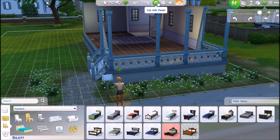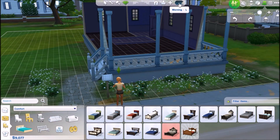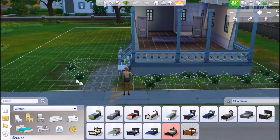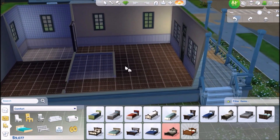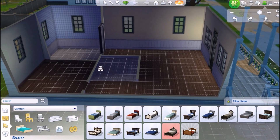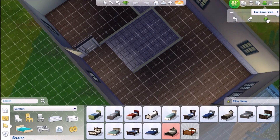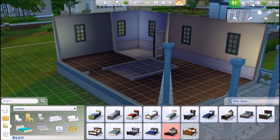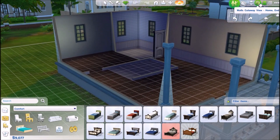This is the lot info panel — save to library, move whole house, and you can change the time of day from morning, afternoon, evening, and night. Wow, she doesn't even have a fridge or toilet or anything — I did not know that was going to happen. They also have a top-down view, page up, page down, and walls cut away.